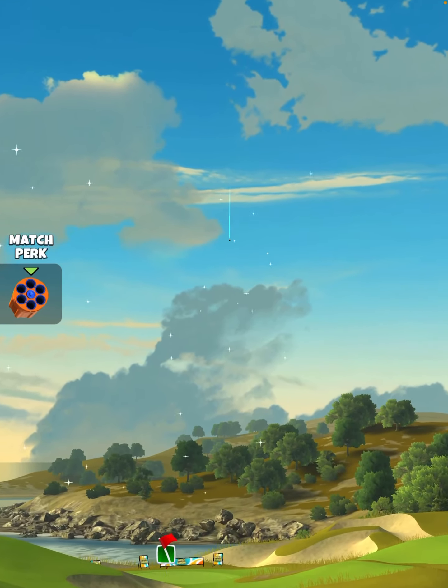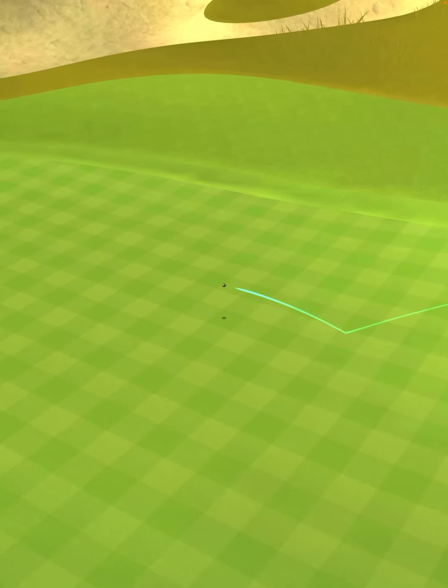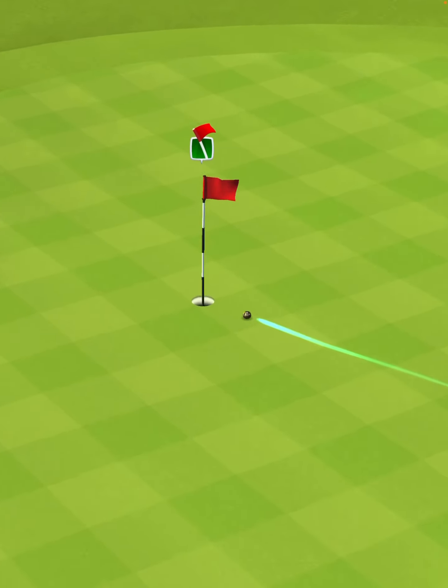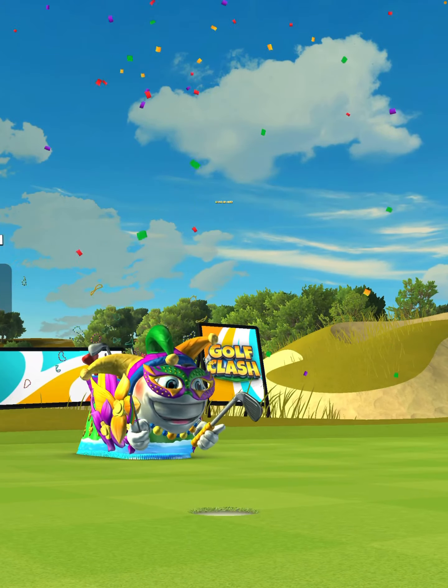We hit perfect — ball is going to land in the fairway, bounce up onto the green, and we're going to come in pretty hot, but we do drop dead center for the hole in one.